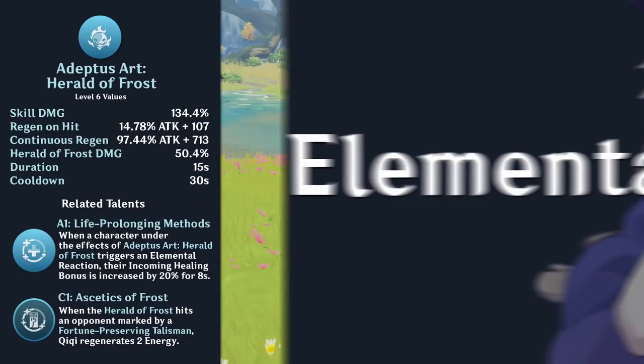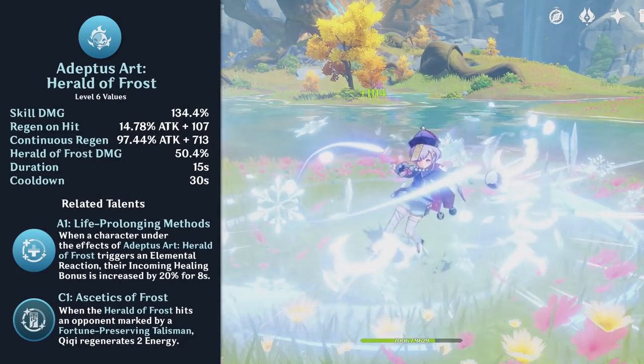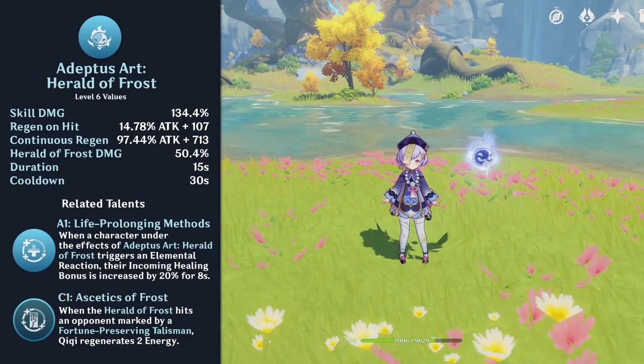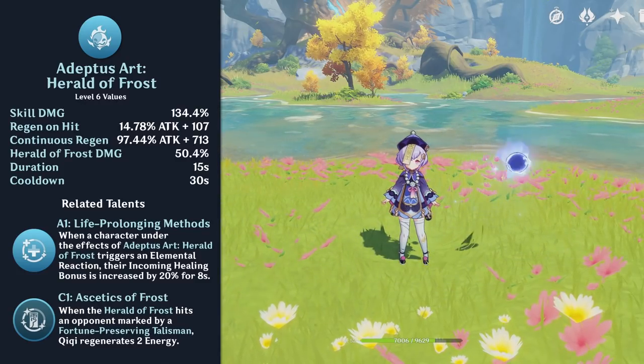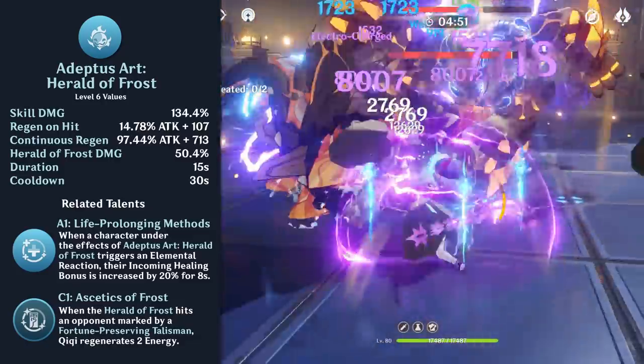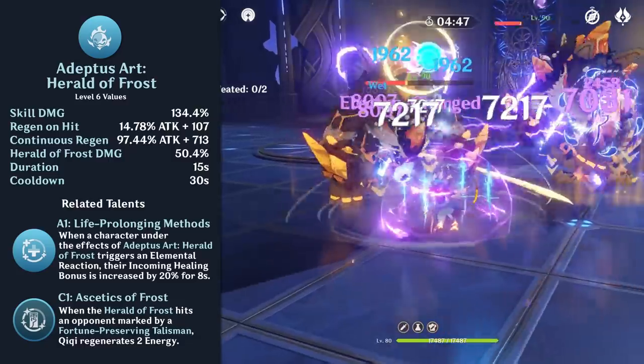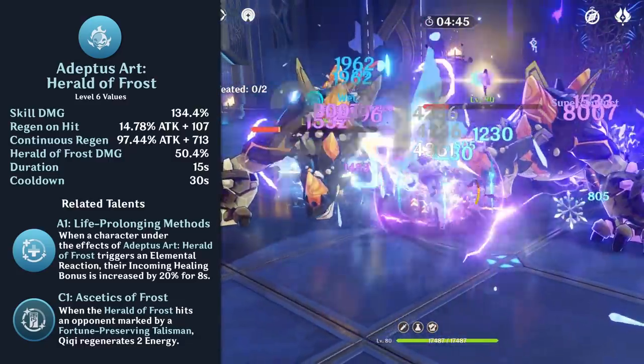Chi Chi's elemental skill is Adeptus Art: Herald of Frost. When pressed, she will summon an orb that will heal herself and orbit around the player, dealing Cryo damage and healing the active character. During this time, her healing can be triggered for all party members if she hits enemies with her normal or charged attacks.